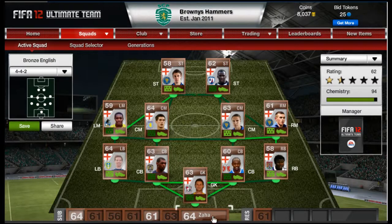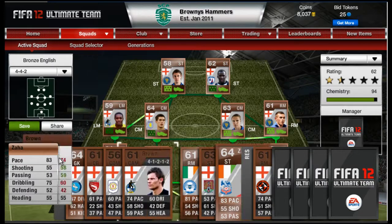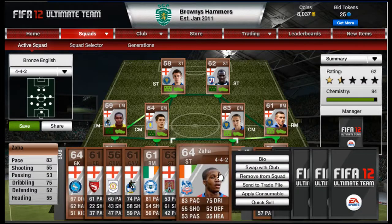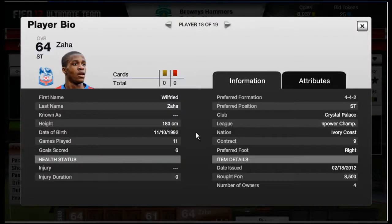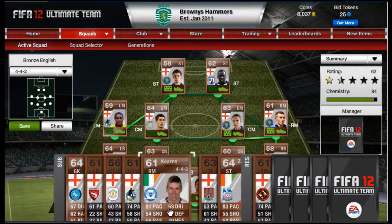Zaha is probably the best striker, though he doesn't fully link up with the chemistry as he's in the Championship and there are no other Championship players. But you can still slot him in. He has 83 pace, 55 shooting, 53 passing, and 75 dribbling — pretty sick. In 11 games he scored six goals. He was 8500 in the 4-4-2, which is expensive but expected for that formation.